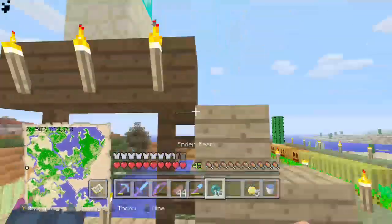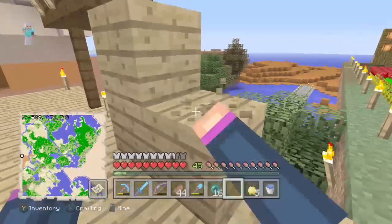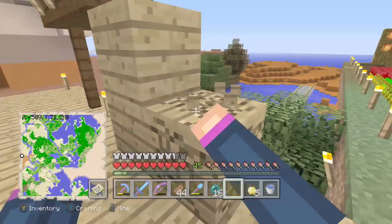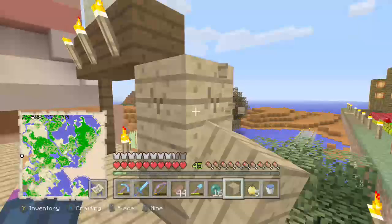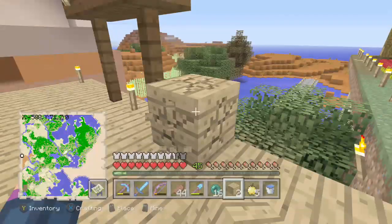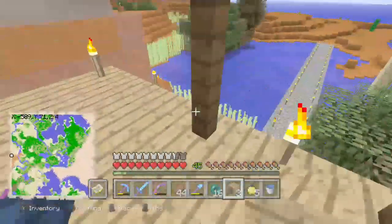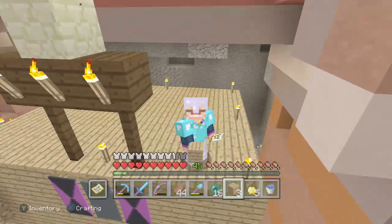There we go. All righty, and now we can get rid of this because we don't need it anymore. The tower has been assembled, the challenge has been completed — defeat a boss, an end game boss, and a tower of heroes. The challenge has been completed.